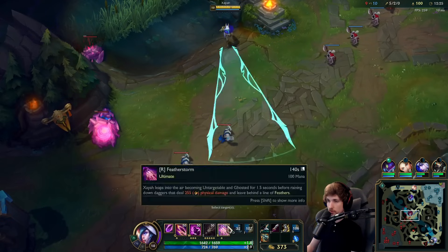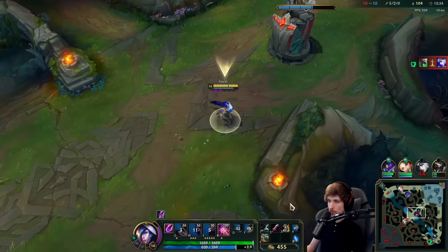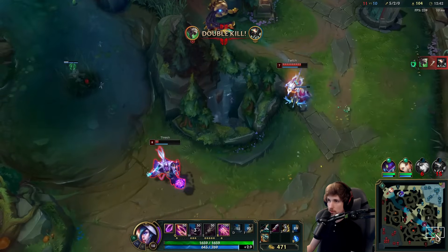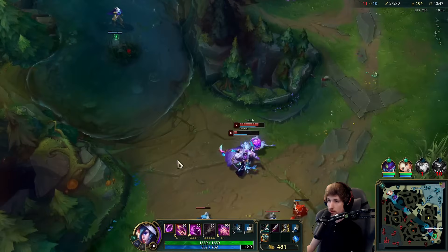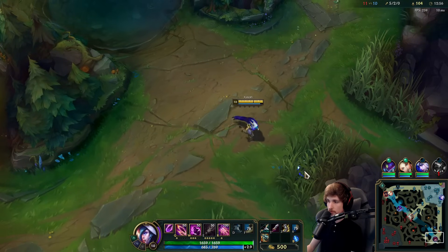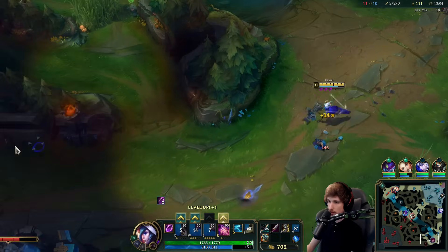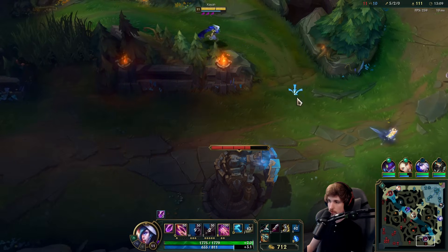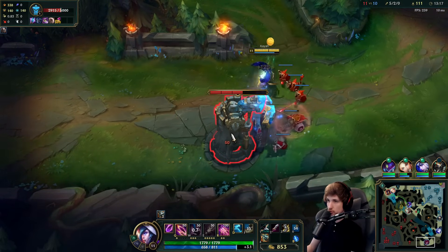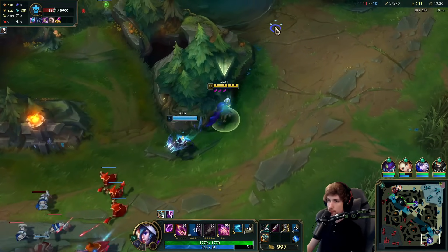We certainly need more vision because Rek'Sai can come from both directions. I want to do a rotation to bot lane — if I can succeed in a gank, I can kill them both. Seems pretty difficult since my Ghost is still on cooldown. I'm getting outplayed for sure. Perhaps I'm going to farm some plates on these people — let Kha'Zix farm the wave at the tower. I'll collect like two plates for free. I don't mind it.